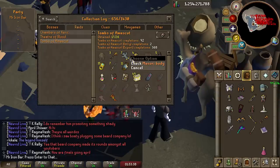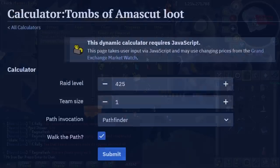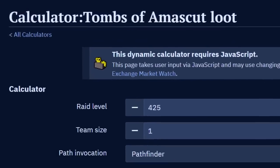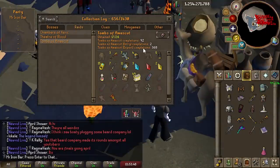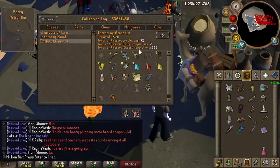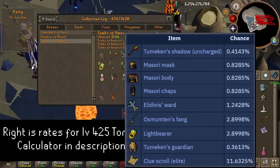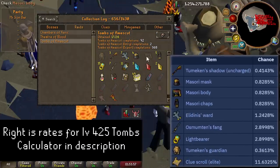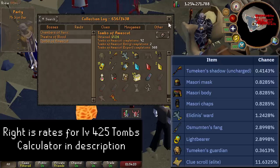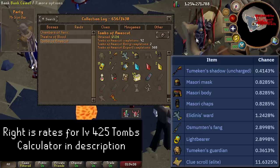If you're wondering what your chance of getting a TOA drop is, you can check the Old School TOA calculator. Plug in your invocations and raid level and it'll give a close approximate. For me, a 425 is around 10%, and getting the body is around 1 in 120 of those. I've done over 300 of them, so we're closing in on three times dry.